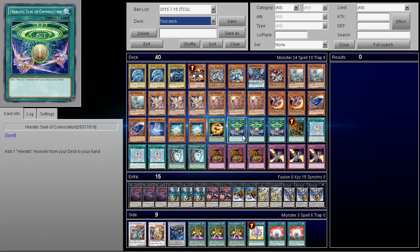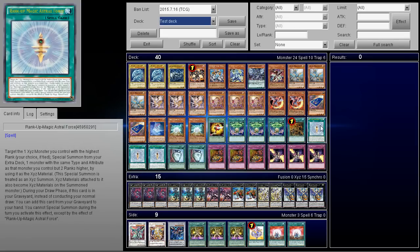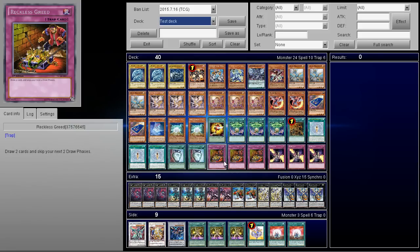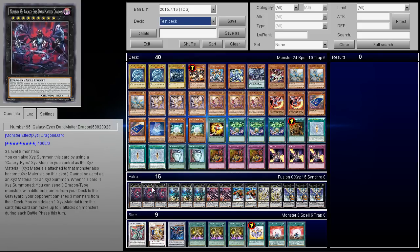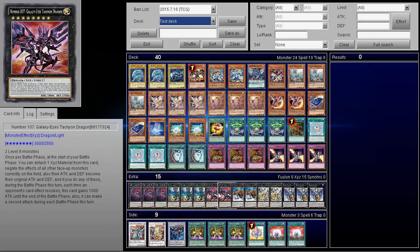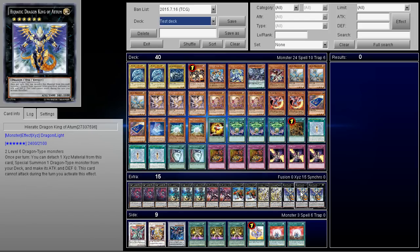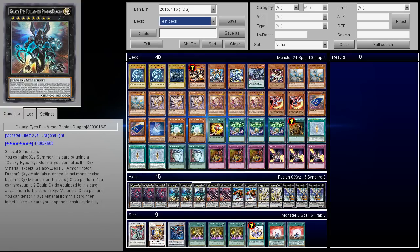Three copies of Heretic Seal of Convocation, one Allure of Darkness, three copies of Rank-Up Magic Astral Force, two copies of Pot of Duality, three copies of Reckless Greed, and three copies of Trap Stun. For the extra deck: three copies of Number 95 Galaxy Eyes Dark Matter Dragon, three copies of Galaxy Eyes Full Armor Photon Dragon, two copies of Number 107, two Gaia Dragon the Thunder Charger, two M7s, and three copies of Atoned.